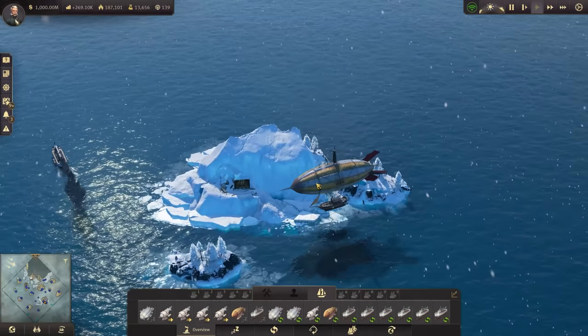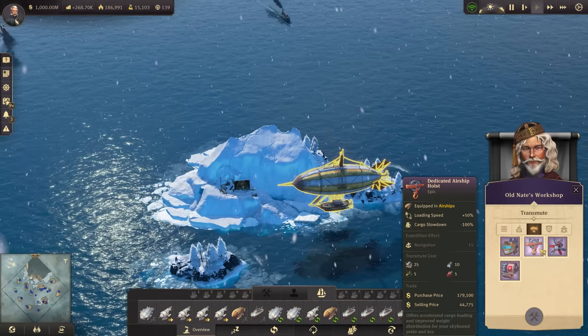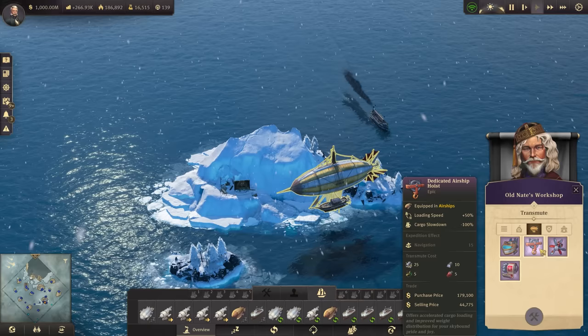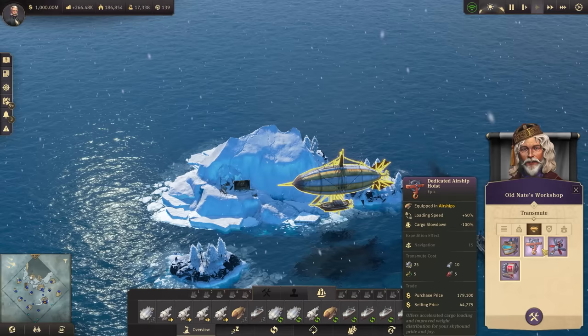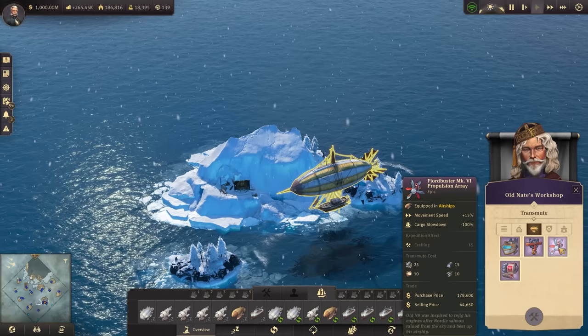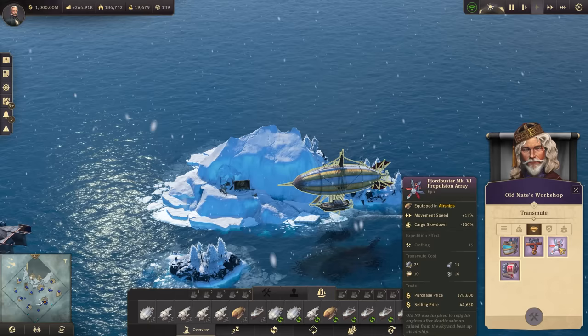What I want to go with is the Dedicated Airship Hoist. So we're going to need: steam motors, steel — just regular refined steel — and then five Arctic gas. So that's going to be 5, 10, and 5. And of course, everything at this level really requires 25 lost expedition scrap. The next one is going to be the Fjord Buster Mark VI Propulsion Array, requiring 15 steel, ten cow chuck, and ten fish. So 25 each for the scrap — let's get a ship together and bring this stuff up here.